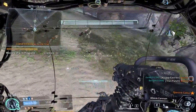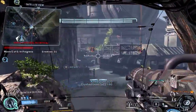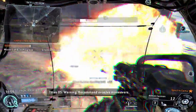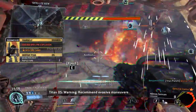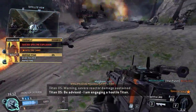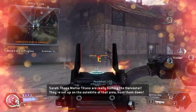Friendly pilots back in action. Those mortar Titans are really hurting the Harvester — they're set up on the outskirts of the area. Hunt them down quickly. Let's go!